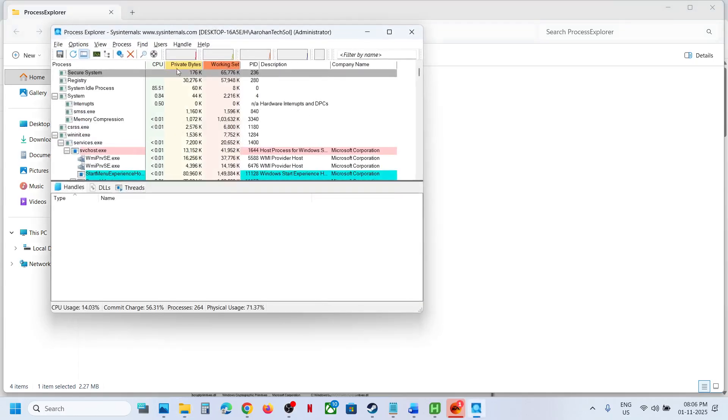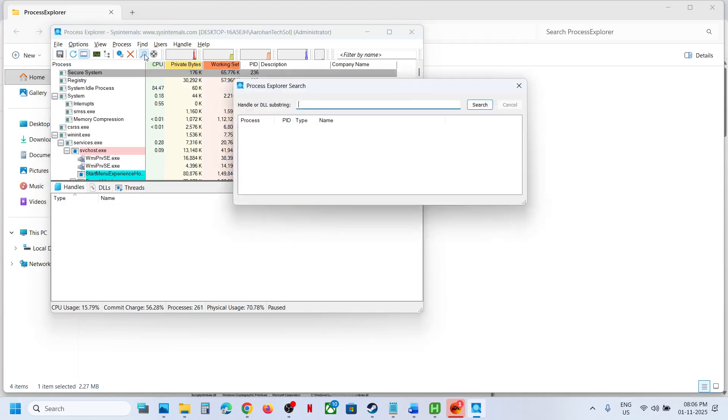Once it is open, click on the search icon. Over here you can type in 'autohotkey' — AutoHotkey without any space — and then click Search.